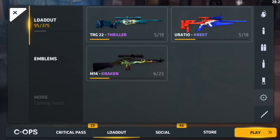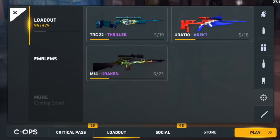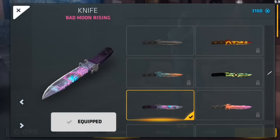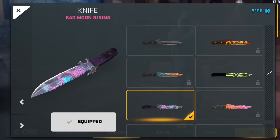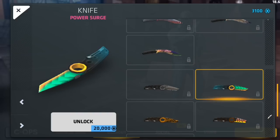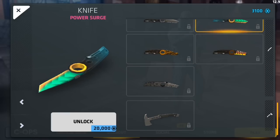For snipers: Thriller for the TRG 22, Hashtag Wreck for the Ratio, and Kraken for the M14. This is my knife — Bear Moon Rising. I love this knife. And Power Surge — I want that knife so bad, please give it to me!